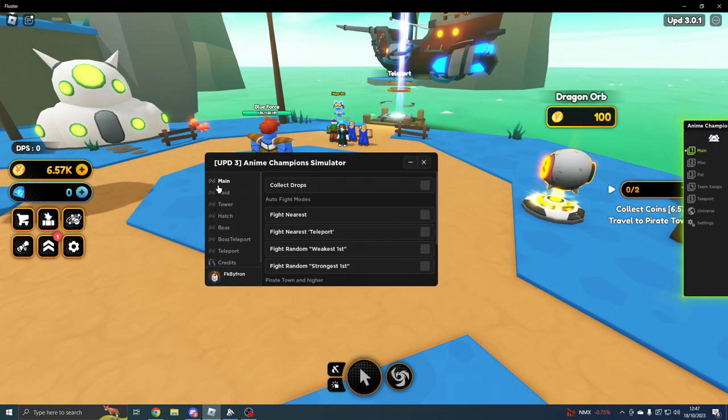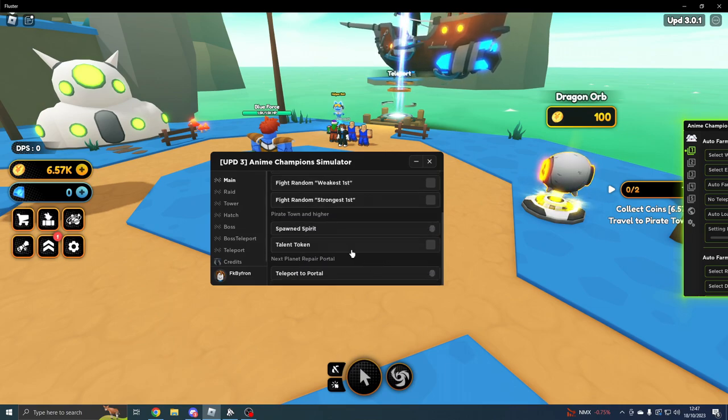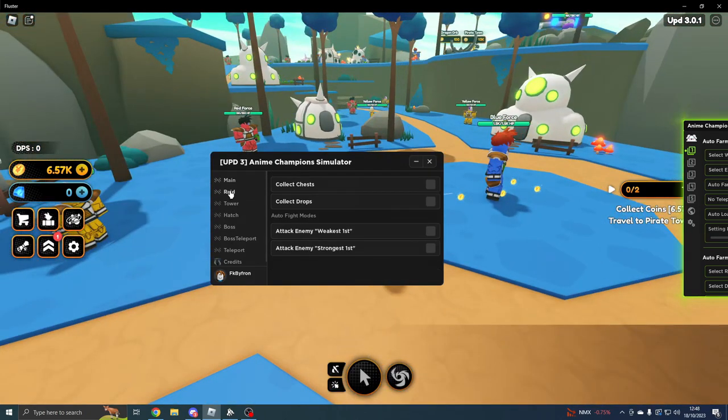On the main tab we've got: Collect Drops, Fight Nearest, Fight Nearest Teleport, Fight Random Weakest First, and Fight Random Strongest First. Then there's Spawn Spirit and Talent Token, and you can also Teleport to Portal.